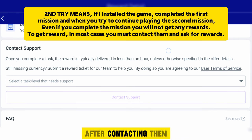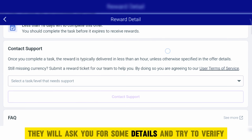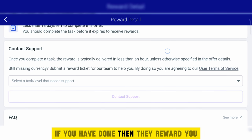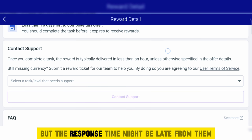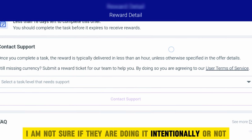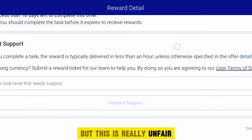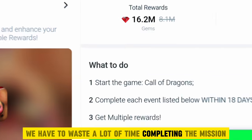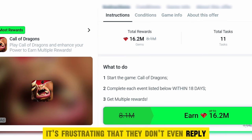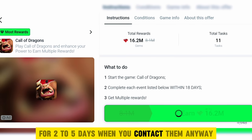After contacting them, they will ask for some details and try to verify if you really completed the mission. If you have done it, they reward you, but the response time might be late. I am not sure if they are doing it intentionally or not, but this is really unfair. We have to waste a lot of time completing the mission they give, so it's frustrating that they don't reply for two to five days when you contact them.